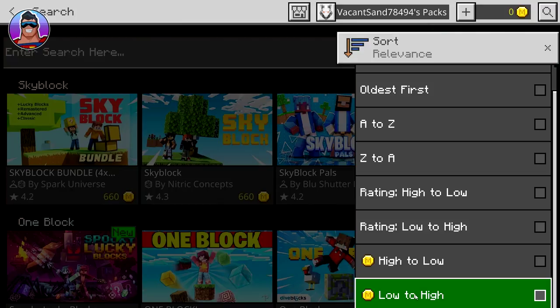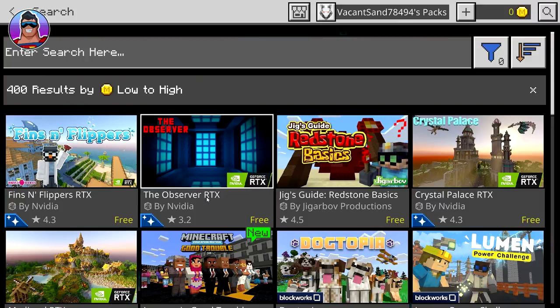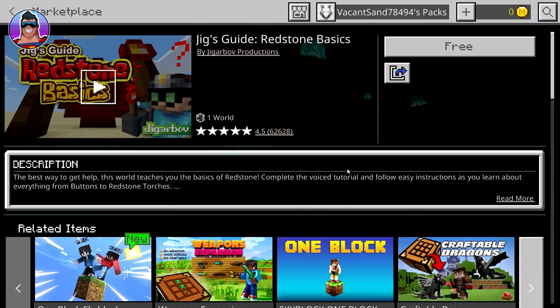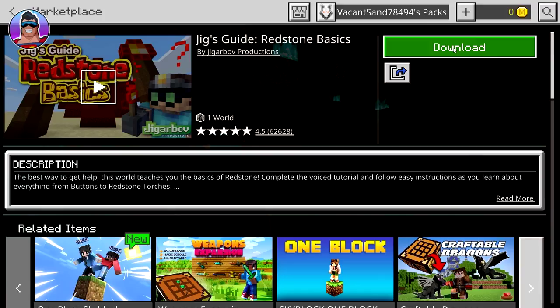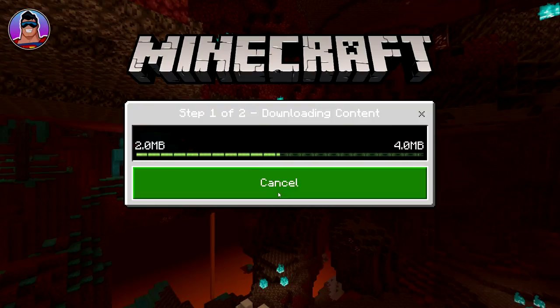And voila, it's filtered by the cheapest mod packs to the most expensive. The cheapest, of course, is the free stuff. There's heaps here — fins and flippers we can't get because it's an RTX one, same with the observer. But this one — Jig's Guide to Redstone Basics — we can get. So click on that, click on free, and voila, I now have it. I can download it, which I will do. I won't play it now, but I will download it. So this will download Jig's Guide to Redstone Basics to your device — click download, and there we go, I've got it.